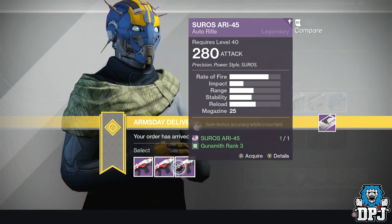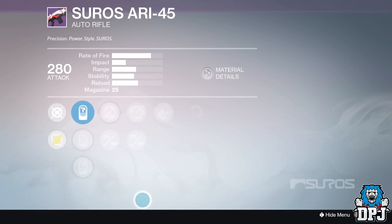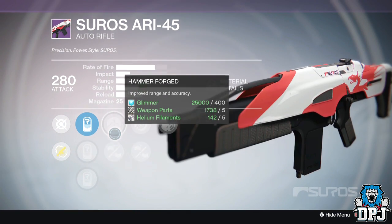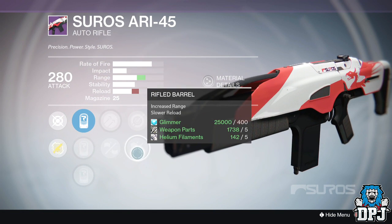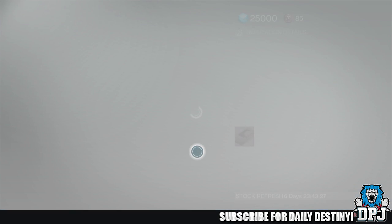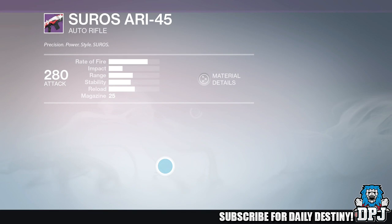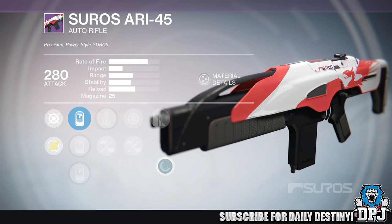They're all the same weapon offering different mods. Let's take a look at the mods. We've got hammerforged, a pendant magazine — no thank you — two rifle barrel, single point sling, and take a knee. They all suck to be honest, especially for PVP. I want more stability on this weapon — the stability is pretty low.